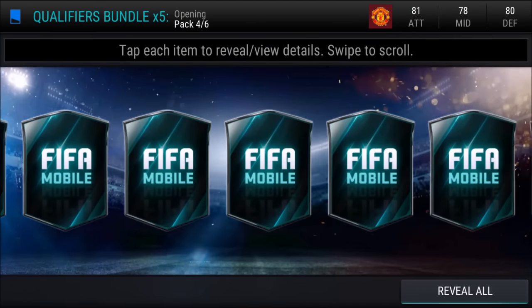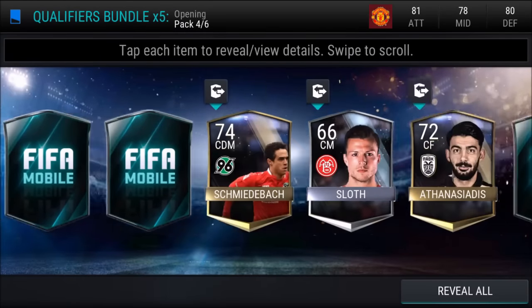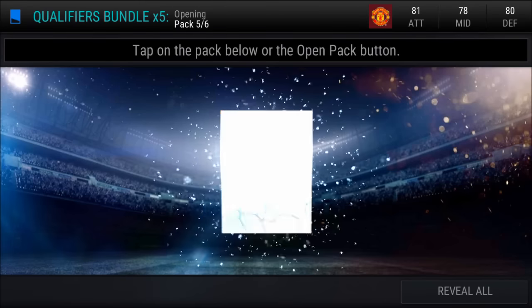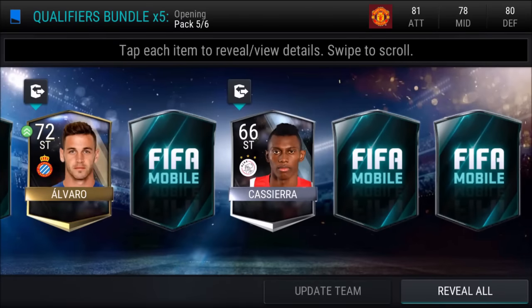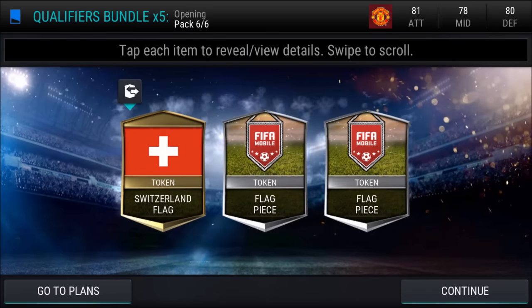On to the fourth pack — boom, Colombia flag, still nothing special, no elite. Fourth pack: flag piece, Sloth, Jojo Young, and Kieran Gibbs — actually Kieran Gibbs 79 overall left back went for around 30,000 coins, so the pack wasn't as bad as I remembered. Into the final pack: Shepherd, Cassiera, Alvaro Punch, and a bunch of flag pieces. Bundle topper: Switzerland flag and two flag pieces — pretty much what you'd expect.